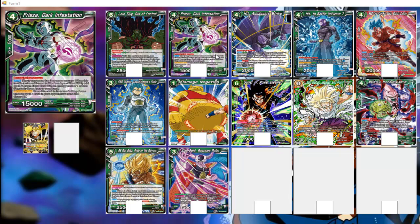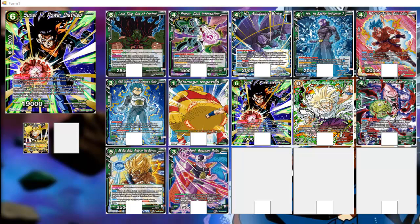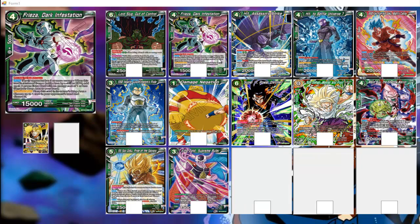Frieza Dark Infestation is a 15k double strike with an active main: place this card into the drop area, then choose up to one of your opponent's cards in hand and discard it. The fact that you get to choose means if you're good at reading your opponent, you can hit a negate or something like a Baby Hatchet. I prefer hand control cards that let you choose rather than ones where your opponent chooses, because your opponent will always discard their worst card — but if you choose, you have a better chance of hitting their best card.